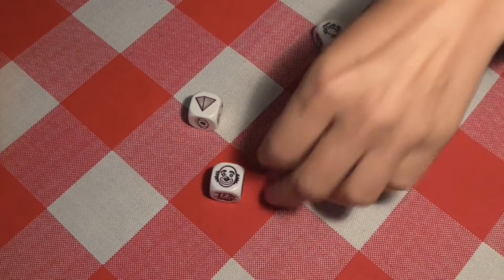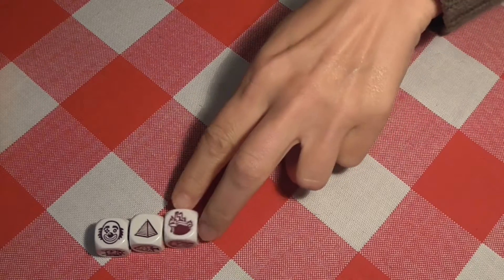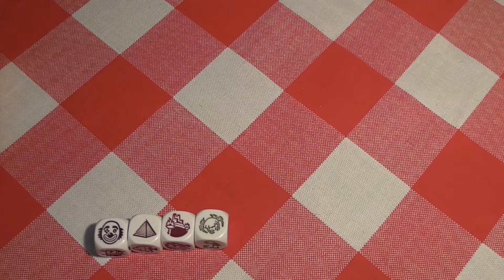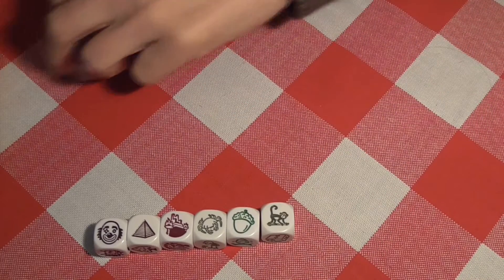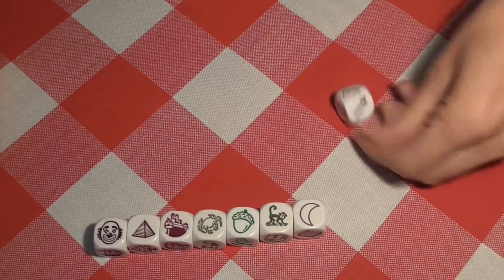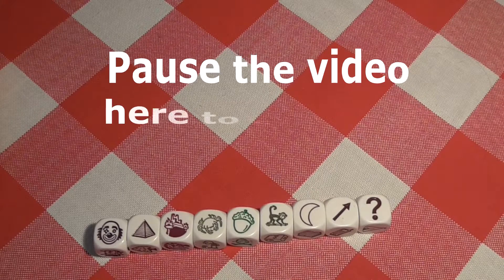Our clown friend's back. That reminds me I still have to watch a video on creepy clowns popping up all over the place. And here's a pyramid. Here is a throne. And a crab — because if you've got a throne, you might as well have a crab. And here's an acorn and a monkey — these two have been together recently in another story. A moon. And an arrow, which went outside of the screen — for some reason the arrow is dirty. Arrow and a question mark. Well, that is indeed a question mark.